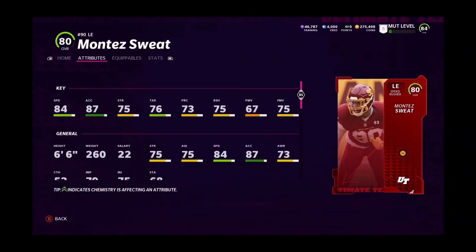This card here — a Washington fan favorite — I like this card too. I used him once by chance in Draft Champions and didn't realize how good he was. He's fast at 84 speed, 87 acceleration, 76 tackle. To me he's a good spy, especially day one, and he's going to be a good budget beast coming in at 6'2".